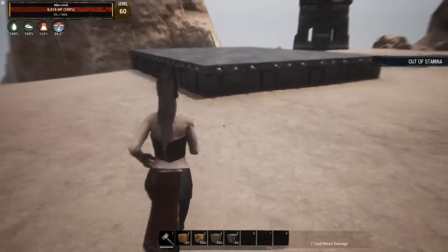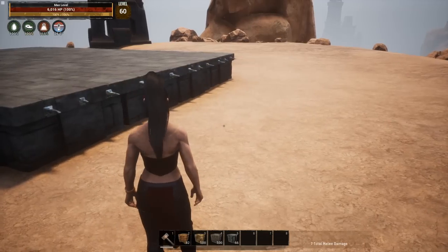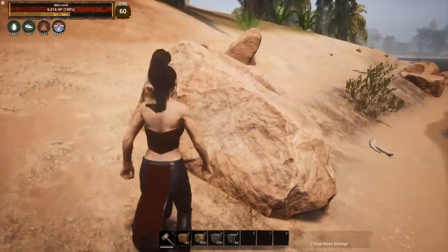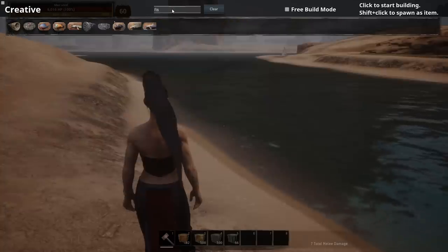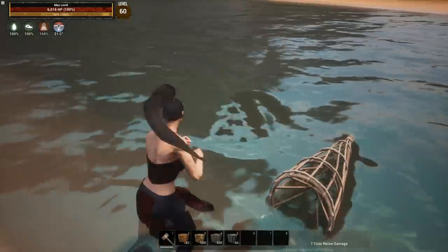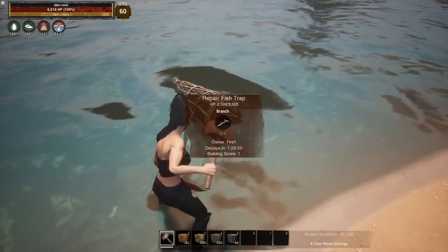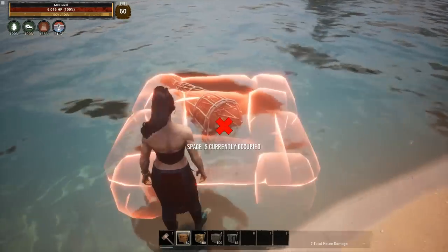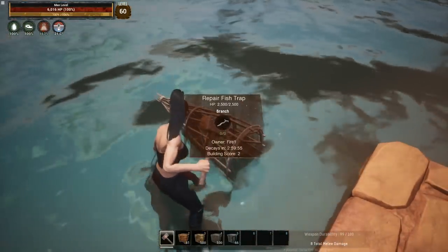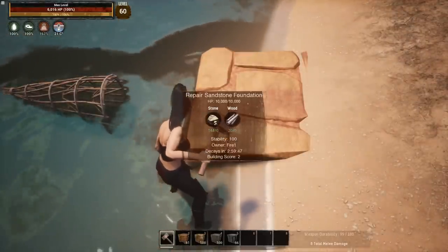Now, everything has a different score that's placeable — all things have some type of score, and not everything has to be right up on the structure or placed on the foundations. We can actually demonstrate this pretty easily down by the water's edge. We're going to go up to our creative menu, type fish, grab a fish basket, and place that in the water. There's our fish basket. It's going to decay pretty quickly. Now what we're going to do is extend that time by coming out here and placing a foundation. You can see that we've already extended the time on that fish basket, and we've also extended the time on the foundation.